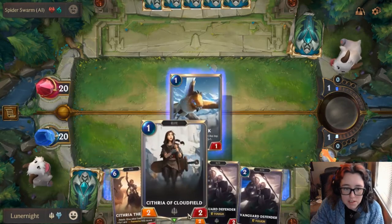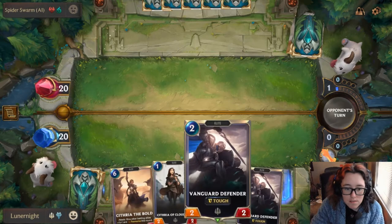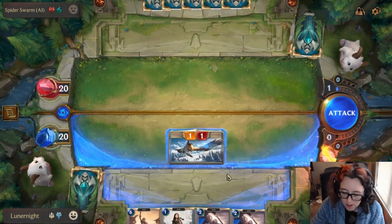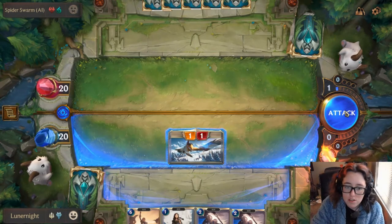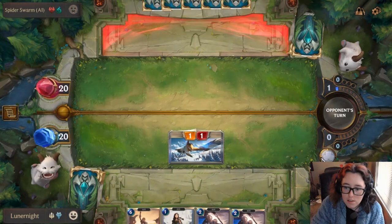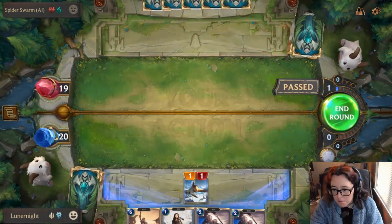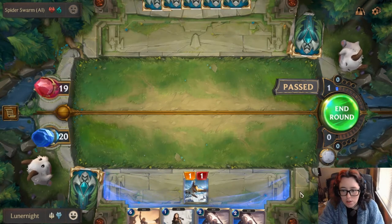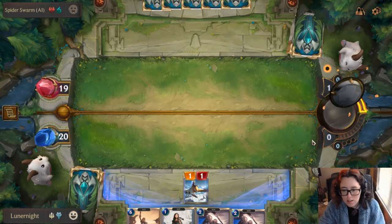We're gonna actually play that one before we play Cythria. The AIs are pretty stupid, so fighting them is gonna be really easy. You just press forward to attack. This little thing here is called an attack token — you get it one turn, and they get it the other turn, and then vice versa. So you can only attack every other turn.